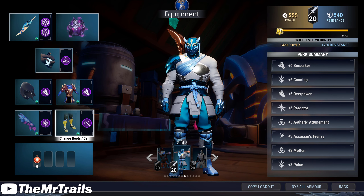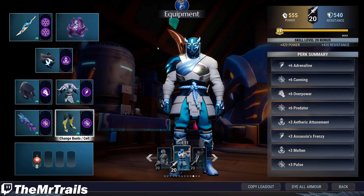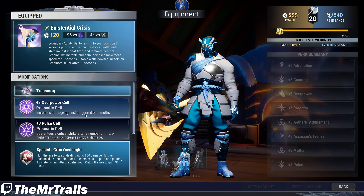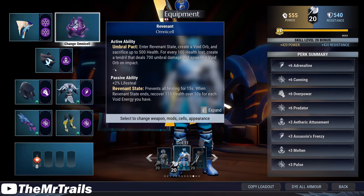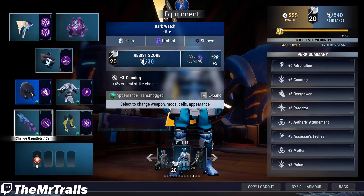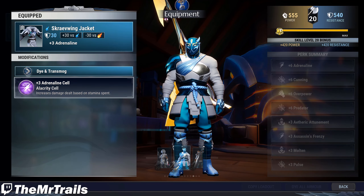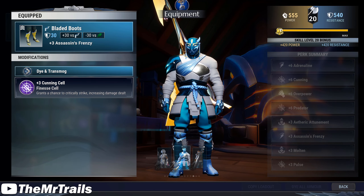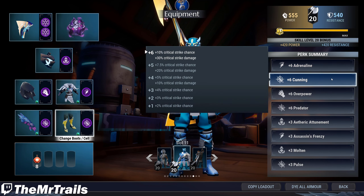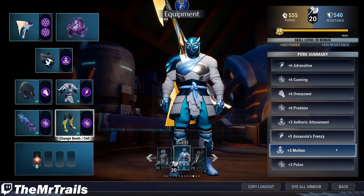There's also a version of this build with Adrenaline instead of Berserker for the axe players — we basically just swap to the Scrave Jacket and switch where the Overpower is, rocking the Cronivore Axe with Overpower and Pulse inside, with the Olyra Weapon Bond. We've got Revenant or Discipline as the Omnicell and your choice of Lantern with Molten. For the armors: Shroud Helmet with Overpower, Scrave Jacket with Adrenaline, Malkarian Gloves with Predator, and Savite Boots with Cunning. The perk summary is 6 Adrenaline, 6 Cunning, 6 Overpower, 6 Predator, 3 Etheric Attunement, 3 Assassin's Frenzy, 3 Molten, and 3 Pulse.